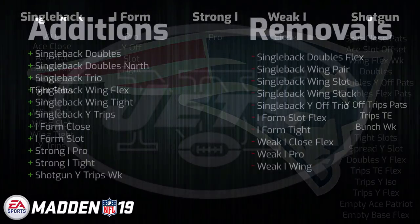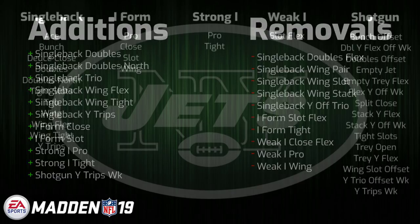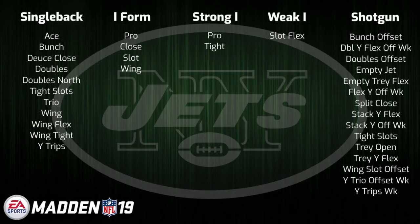Third we have the New York Jets, who actually had a very good playbook in Madden 18 in my opinion. This year they have received a sizable overhaul, particularly in under center formations. Luckily they kept their staple formations such as Single Back Deuce Close and Single Back Tight Slots, and then added new solid complementary sets such as Single Back Trio and Doubles North. They also lost some Weak I formations at the expense of more Strong I and swapped some standard I form sets around, which isn't a huge deal. Overall I think they passed the eye test and will be an interesting playbook, especially if you like to run an under center style of offense.